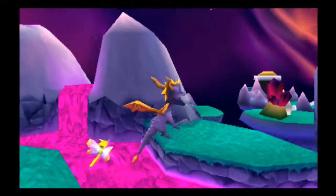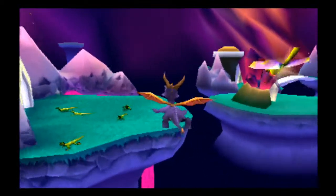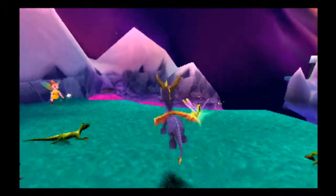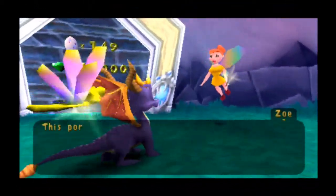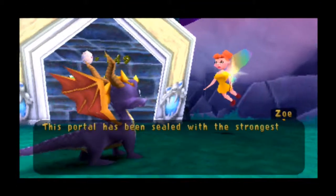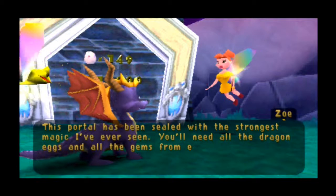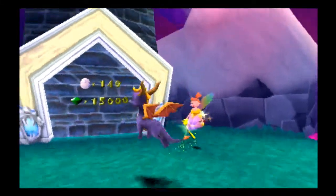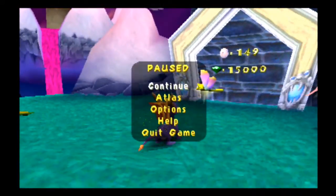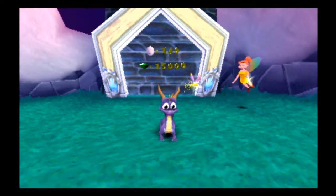Since Sparks can actually open treasure chests, you don't have to always try to go over and break them yourself. But hey, look here — it's Zoe. She wasn't here before. This portal has been sealed with the strongest magic I've ever seen. You'll need all the dragon eggs and all the gems from each world to break the seal. We got 7,000 gems and 148 eggs — so we're just one egg away and 8,000 treasure away.